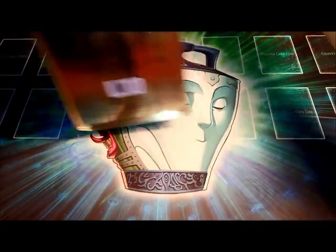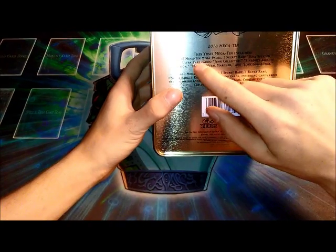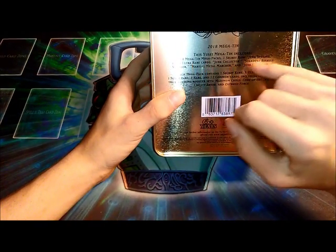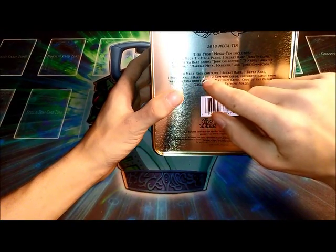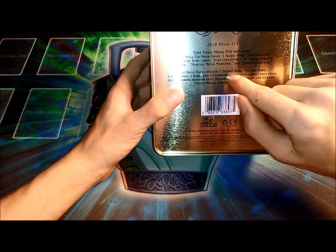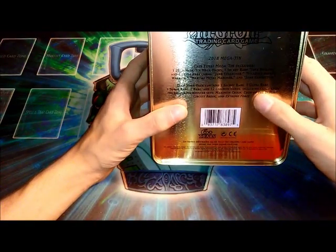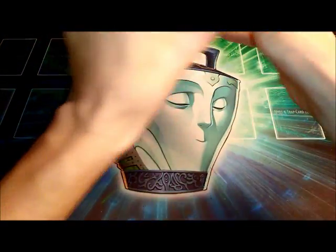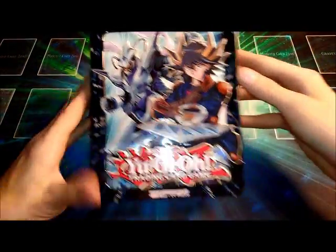So what do you guys get in this tin? Well, in this tin, you get three 2018 mega packs, one secret and four ultras as promos. Then each mega pack contains one secret, one ultra, one super, one rare, and 12 commons from Maximum Crisis, Code of the Dual Circuit Break, and Extreme Force. I really like the artwork on these tins, guys.